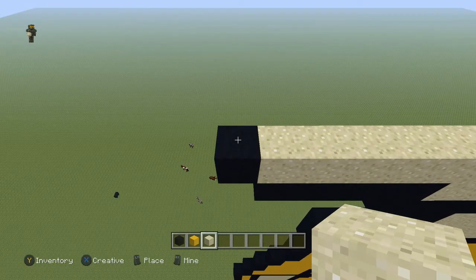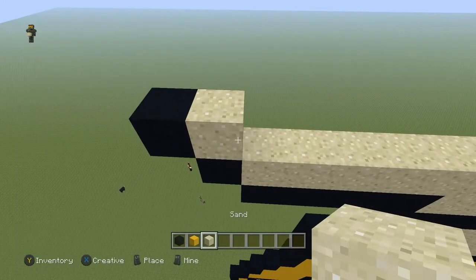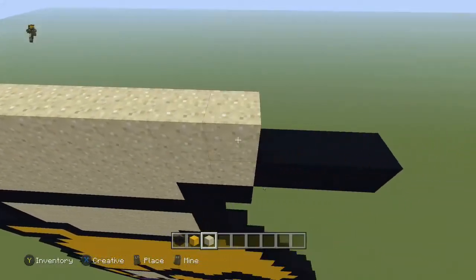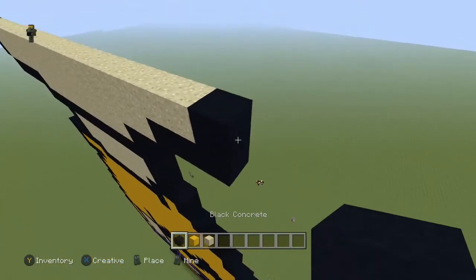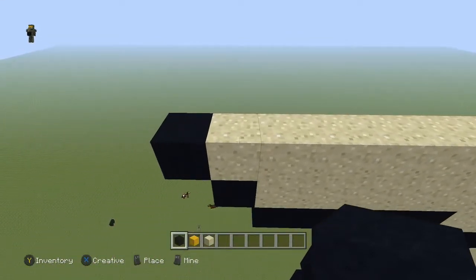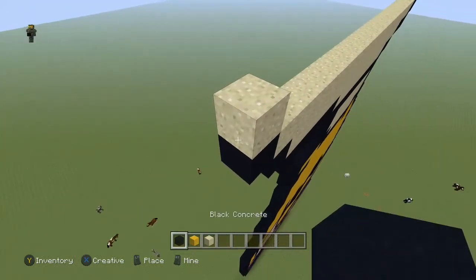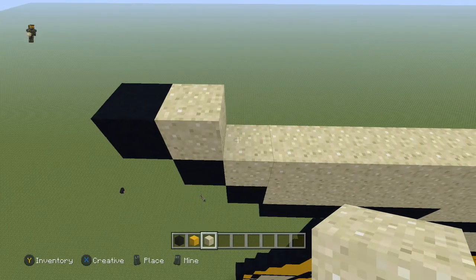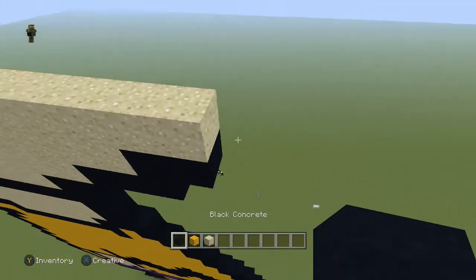Next row, come to the end and place a sand, place a black to the left, then take the sand all the way over — leave that last black block open — and then do two more black. Next row, come to the end, place a sand, place a black to the left, and take the sand all the way over to the end, and a black.